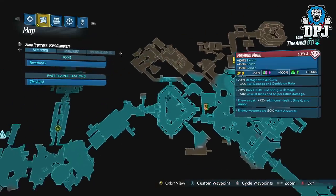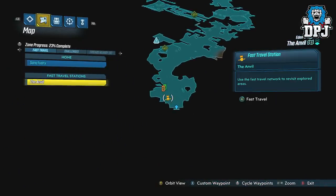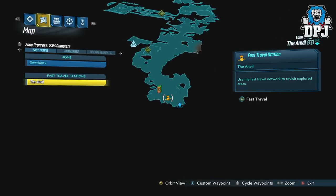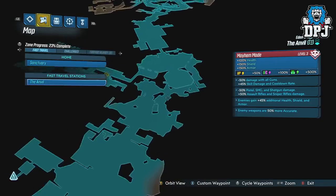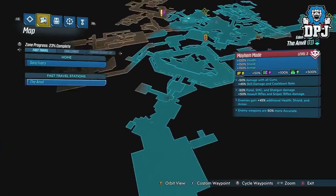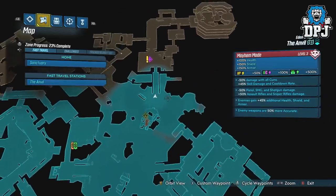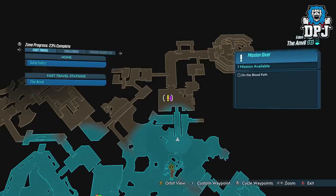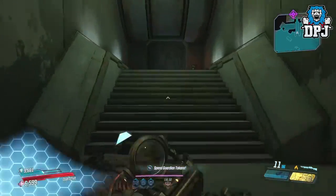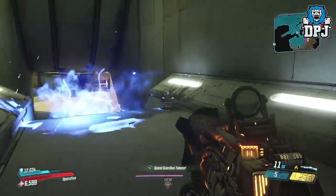Next up we have a very unique shotgun which is tied to a side quest on Eden 6 within the Anvil area. The side mission is called Underbelly Path, which is actually a fun side quest I won't ruin for you. But at the end of this quest, you have to pick a side. Make sure you pick the side of Ramsden — if not, you are rewarded a shield, which isn't what you want as you can't repeat this mission on that same character. So pick the side of Ramsden at the end.